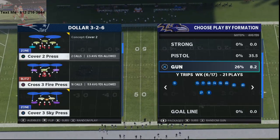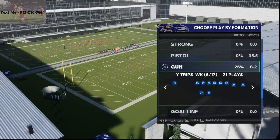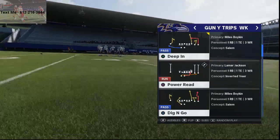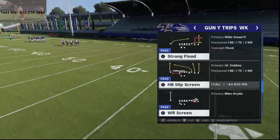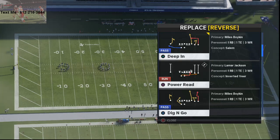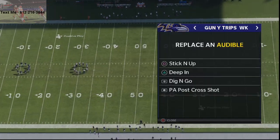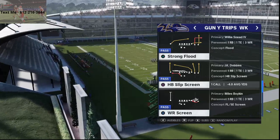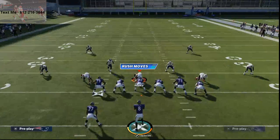Alright, zone coverage, Ravens playbook — we're talking about the Gun My Trip formation. The audibles I like to have are the PA Post Cross Shot, the Deep In, the Sticking Up, and the Dig and Go. If you want to run the ball from this formation you can also use Power Read, but those are the plays that give you the best bang for your buck. I also want to cover Strong Flood because it's a really good route concept.